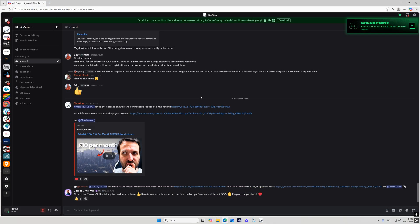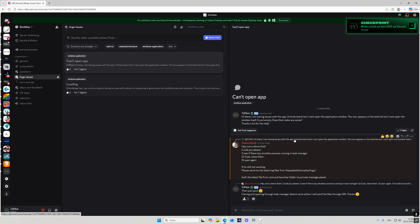One thing I really want to highlight is the support from SimAtlas, which I actually made use of. I had trouble running the Windows application and couldn't figure out how to fix it — even a fresh install didn't help. So I went to the SimAtlas Discord channel and posted in the bugs and issues section. It was solved literally within seconds; I got a reply about one minute after posting and we worked out the fix together.